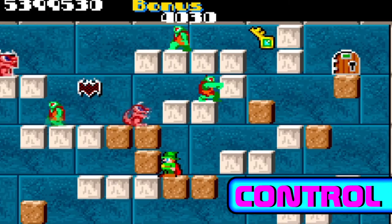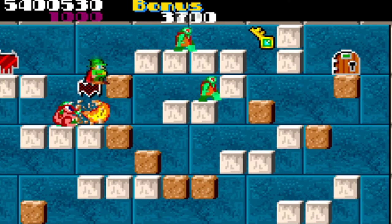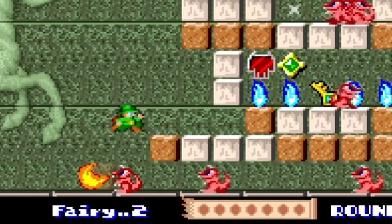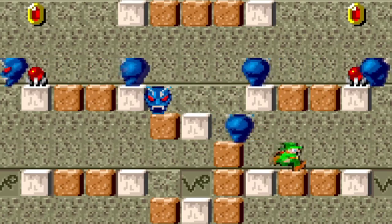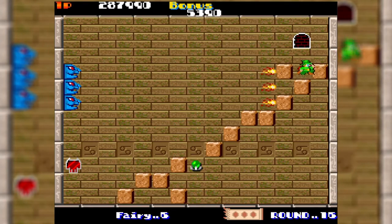Speaking of jumping, your character's jump is performed by pushing up, not by pressing a button like most platformers. I found it natural and fitting for an action puzzle game like this, but it's bound to turn off a few people. Once you get used to it, it becomes easier to maneuver quickly through the mazes.